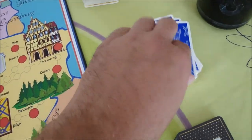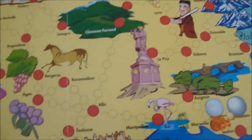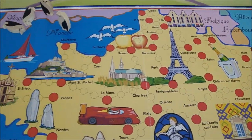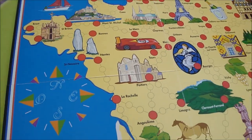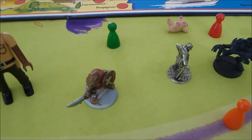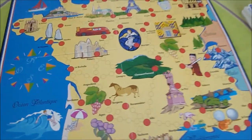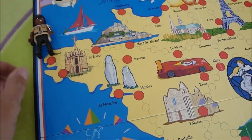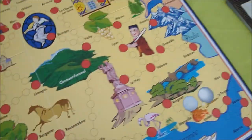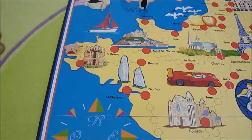And then the game basically commences once you've got it all set up. You take your blue card — this tells you the city you're going to start in. So I'm going to start in Brest, and then I need to take one of my figures. Everyone gets a different figure.